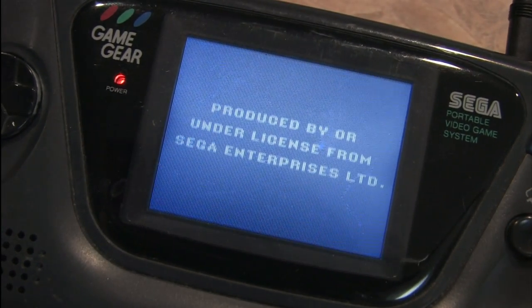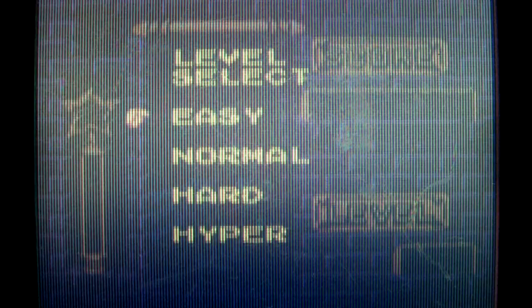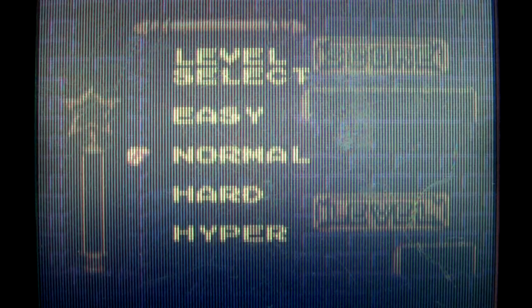It's not a Big Mac attack, it's not a heart attack — it's Pac-Attack for the Sega Game Gear. Originally released in 1993 by Namco, this is available on numerous game consoles like the Sega Genesis and Super Nintendo, as well as in some Namco compilations — it's even on the Virtual Console. It has more in common with puzzle games like Tetris, Columns, or Dr. Mario than it does with Pac-Man.